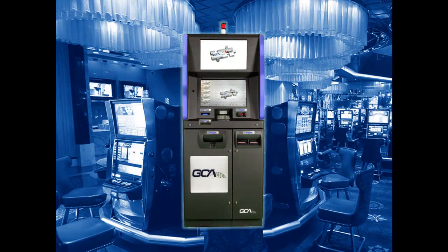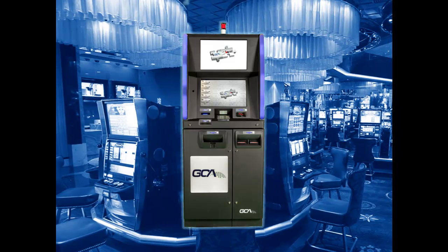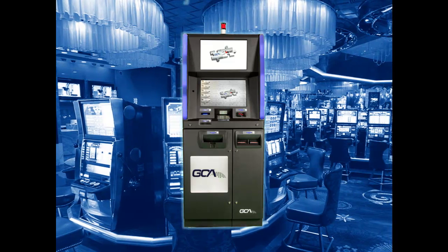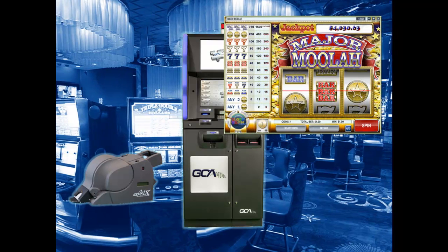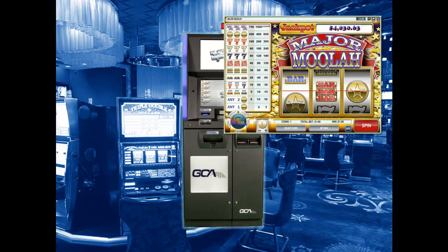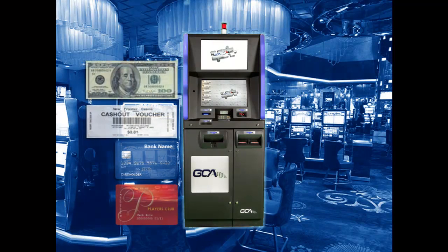GCA's Casino Exchange 4.0 is the full-service kiosk ready for integration within your slot environment today. CXC 4.0 mirrors gaming's evolution toward more sophisticated technology — just like automated card shufflers or electronic slots and table games. CXC is game-changing technology for funds access and redemption that delivers more player currency options. CXC 4.0 is a catalyst for future innovation.